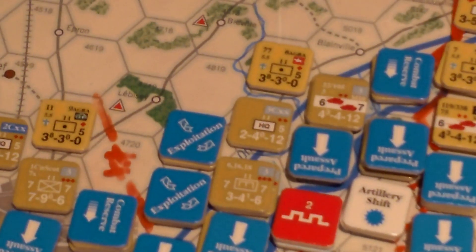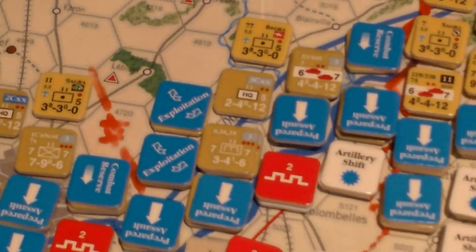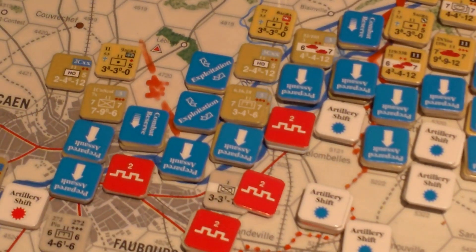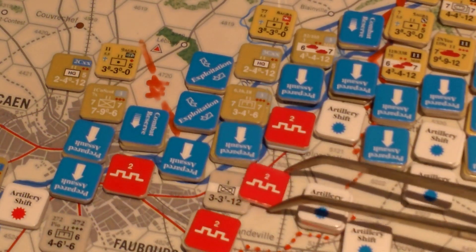I'm going to use the entire 12-point allotment from 3rd Division's artillery park, plus take a little bit of 8th AGRA — a core asset — to round that out to 16. The 8th AGRA is contributing 4. So we have 16 firepower coming in, divided by 8 is 2 volleys — we're going to bombard these guys with 2 volleys of 8.